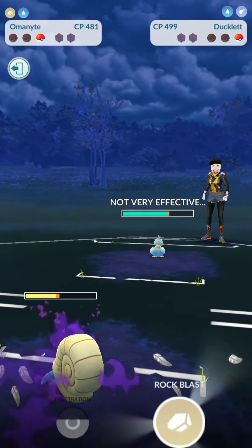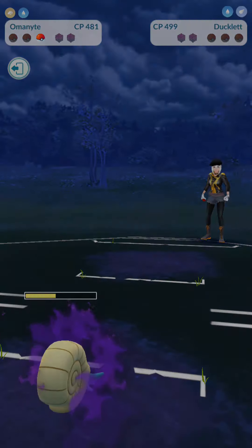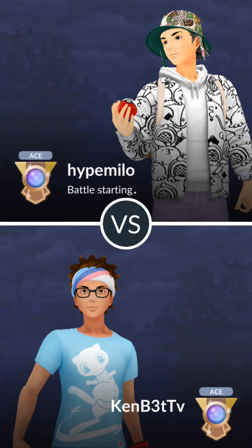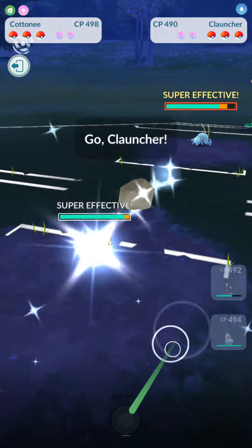No shields. Let's get one more Rock Blast in — that should be enough to take it out. It hits so hard against Ducklet. No survivors. The hard part is just keeping Omanyte alive long enough to be able to take out the Ducklet — that's pretty much what it's used for.